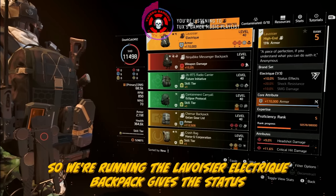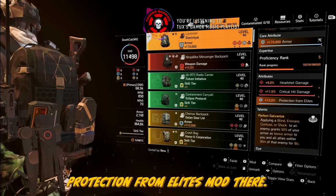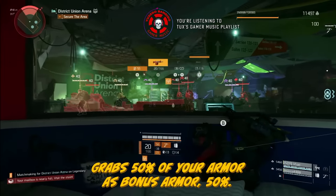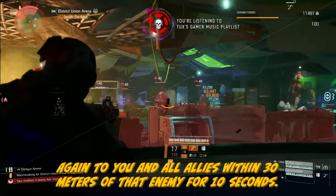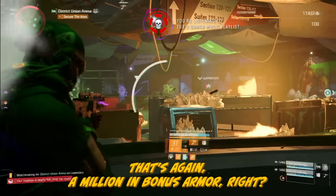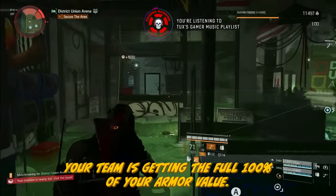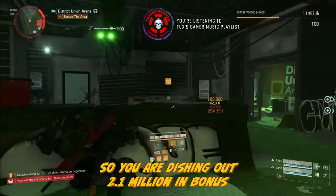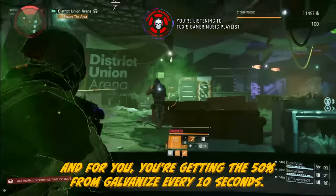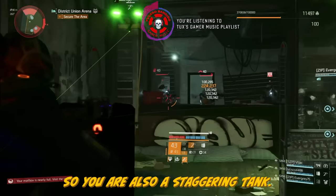We're running the Lovosier Electric backpack, which gives us status effects — helpful for the shock. On this one I have armor, headshot damage, and crit damage, with a protection from elites mod. Perfect Galvanize: applying a blind or shock to an enemy grants 50% of your armor as bonus armor to you and all allies within 30 meters for 10 seconds — that's another million in bonus armor. When you combine that with what the chest piece gives the team, your team is receiving the full 100% of your armor value — 2.1 million in bonus armor every 10 to 25 seconds. And for you personally, the 50% from Galvanize every 10 seconds puts you over 3.1 million in armor total.